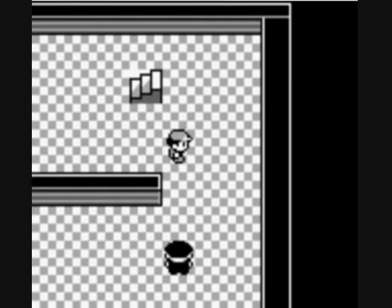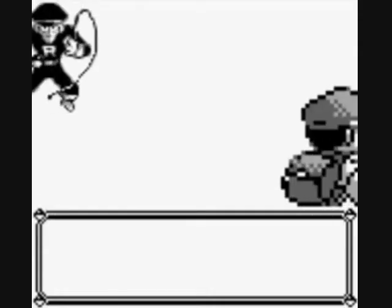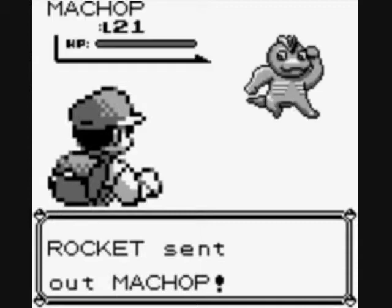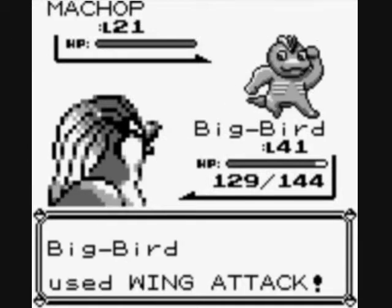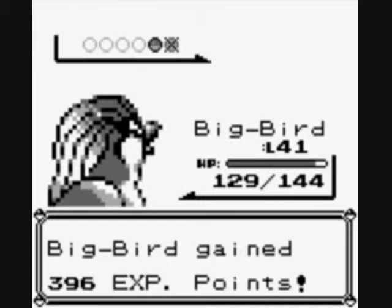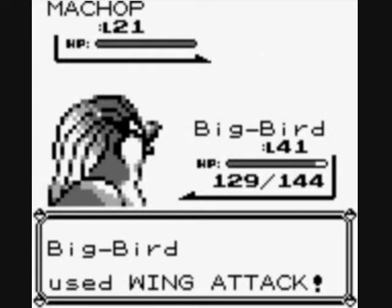We're going to face another Team Rocket Grunt. 'We got word from upstairs that you were coming.' How would upstairs know if only downstairs knows? I haven't been upstairs yet. They have cameras? I don't think so. They don't have switches like they do in the Mahogany Town Team Rocket Hideout — not a fan of that place either. You do get to use Lance's help there, and he slams a Pokemon with his Dragonite's Hyper Beam against the wall, which is pretty cool.